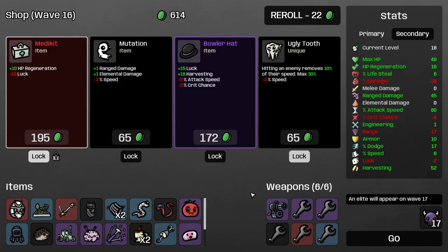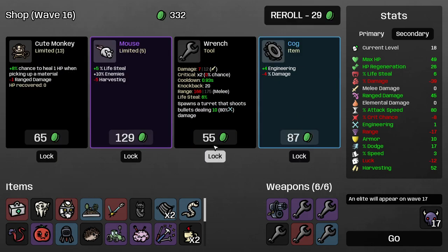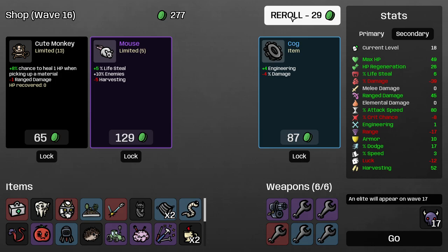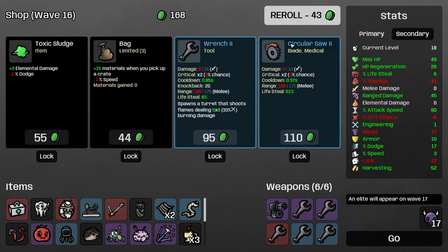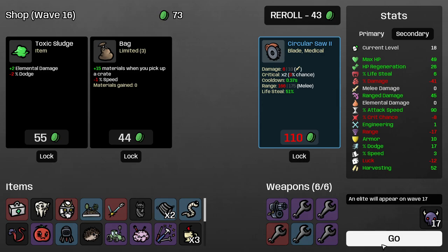Let's go — more armor. Luck harvesting — no. Tooth, perfect, we like that. Range elemental, less speed — no thank you, we'll get it another way. More enemies — lifesteal, less harvesting — no, it's probably a good thing but no. Taking that. Let's just go — wave 16.